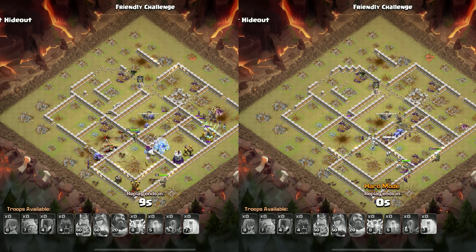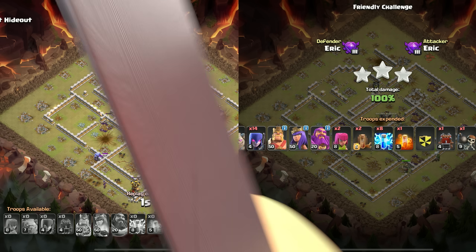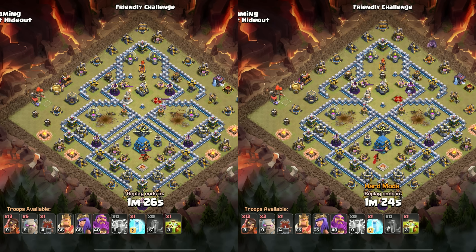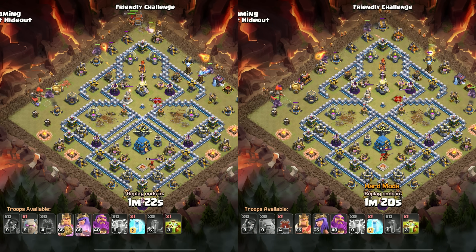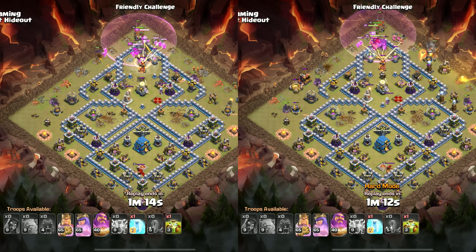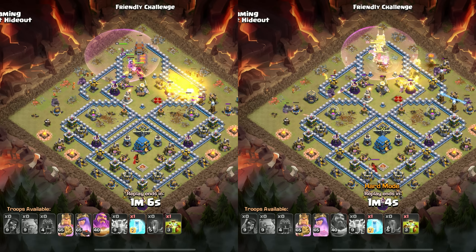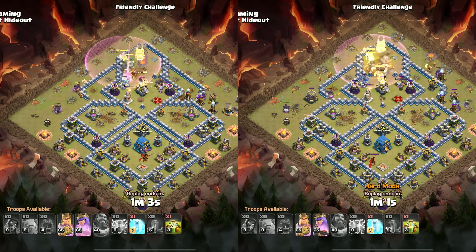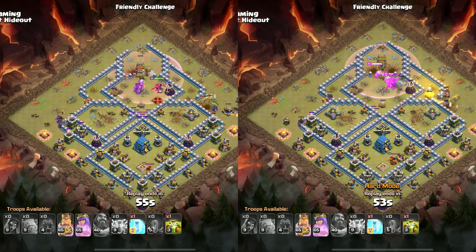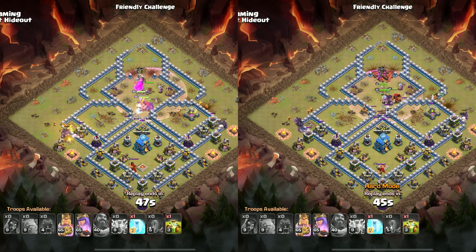At Town Hall 12 we can start to see a separation of hard mode and regular mode, but it isn't quite happening yet — the attack times are almost identical. We ran 5 golems with 13 super wizards, a classic simple spam attack. We also put new things in the log launcher: a root rider and a druid for extra benefit. We walked through the top corner of the base after zapping out the Infernos, charged the Eagle Artillery, cleared the last Inferno as early as possible, then used the Overgrowth on the Town Hall area.